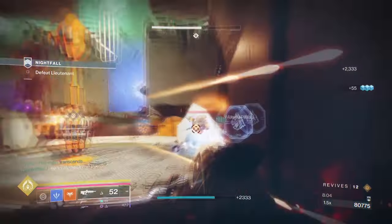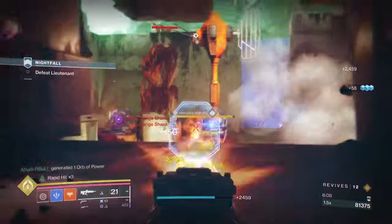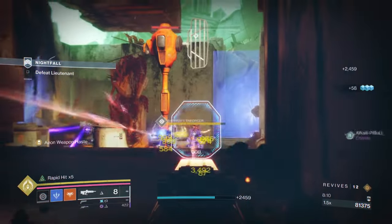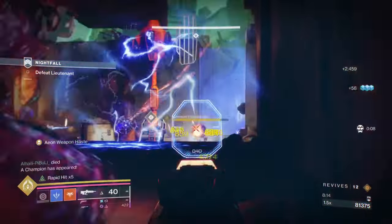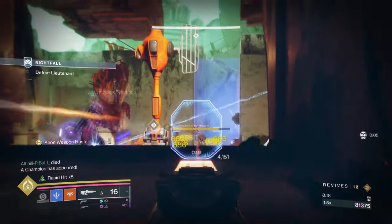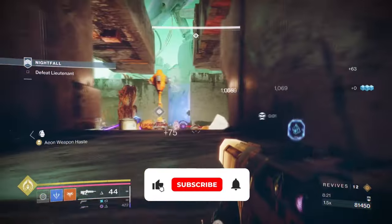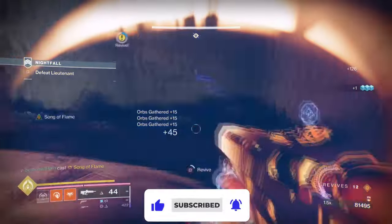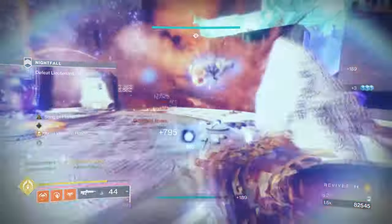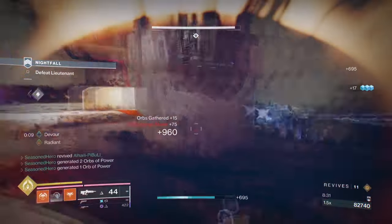Anyways, today's build focuses on a supportive debuff build designed around weakening enemies, no matter where you are. It's a fun build that will be used on Aeon's Soul and Deterministic Chaos, so if you've ever wanted to do a build based around the two, then now is the perfect time to listen up. Starting with the general aim and exotic of the build, our aim is to maximize how much debuff potential we can get when facing bosses and enemies alike. We also have the secondary effect of showcasing two exotics everyone sleeps on.